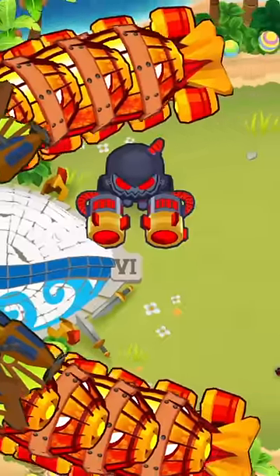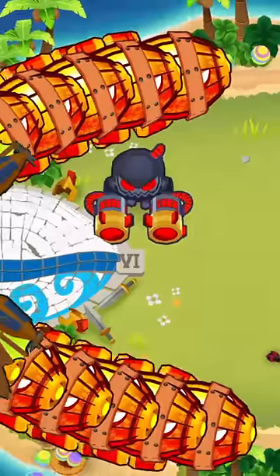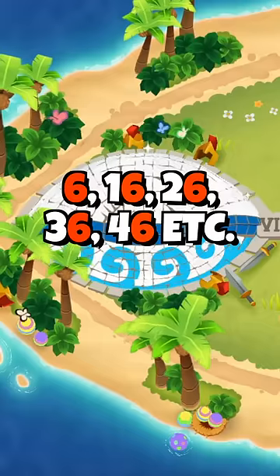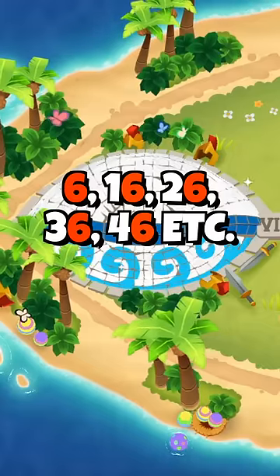There's a weird way to completely break a tower in BTD6 if you use the door gunner ability at the wrong time. We're playing the map Polyphemus, and as you might know, the eye closes on every round that ends with the number 6.